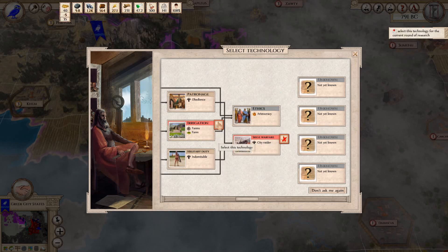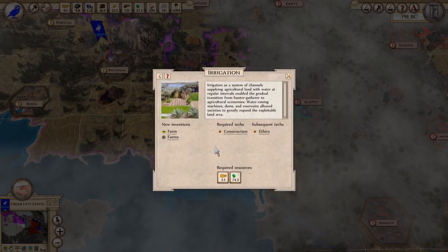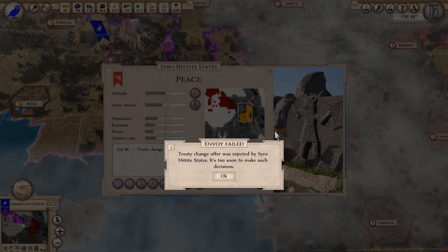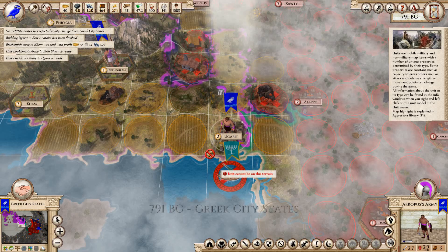Now we need to get irrigation going. It doesn't want to let me select it. I'm not sure what's going on here. Let's get out of here and try again.